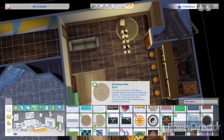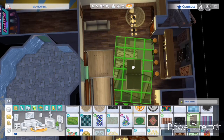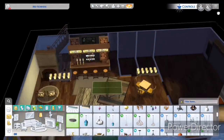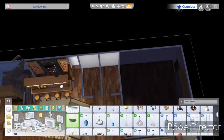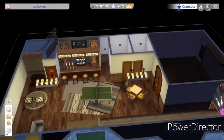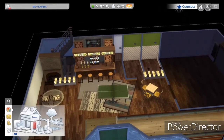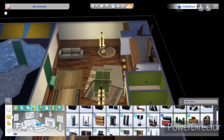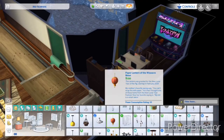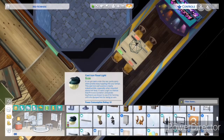I wanted this to have a kind of German pub vibe, maybe a little hip — which is almost always what I do when building a bar — with some rustic dark colors. I was generous and put two full bathrooms; they don't have a bathtub but they have a shower. I like making sure that when you're at a community lot, your needs are covered. This is definitely a family lot, not exactly a romantic lot — no bed, no closet for woohoos.